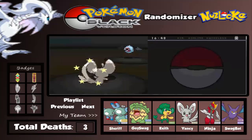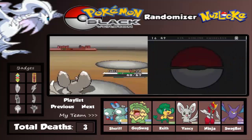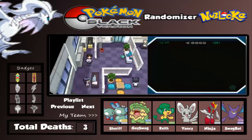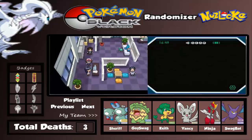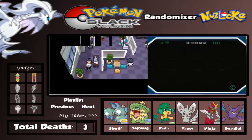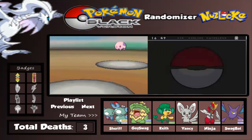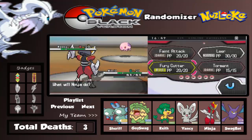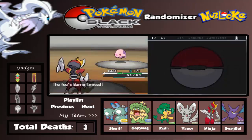Come on, we can do this! She's hard-stamping me and going faster. Let's switch into Ninja here. The Scientist has a Munna - let's use Fate Attack on this thing. Yes! We defeat the Munna.